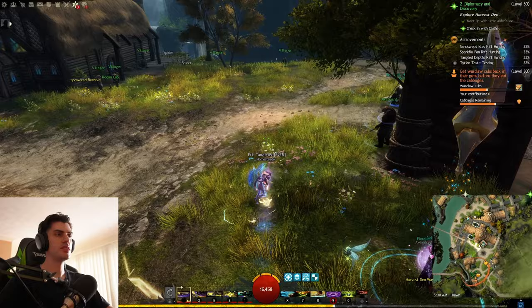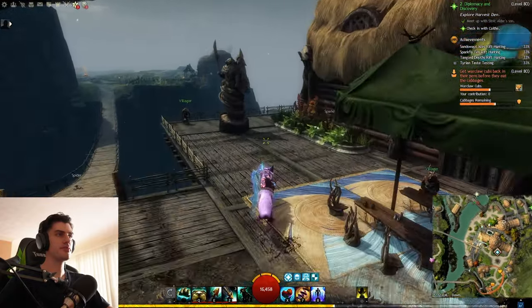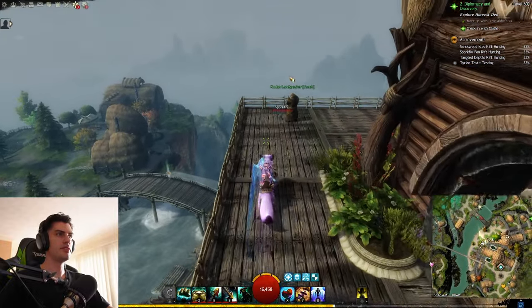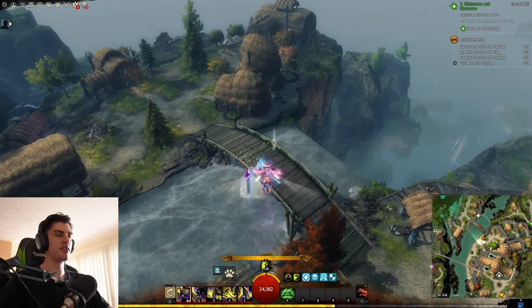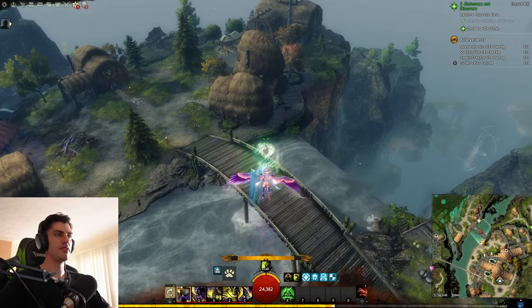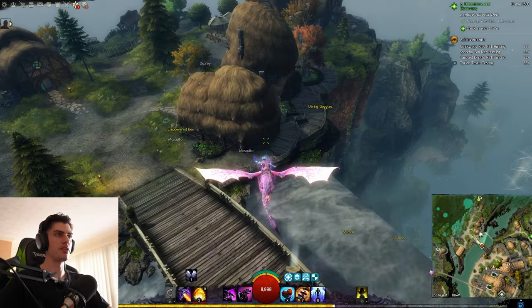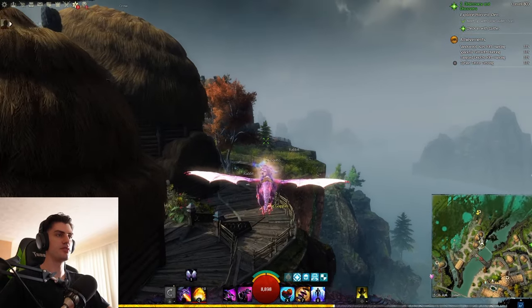Now we take our Journeykin across, over here down to Lowland Speaker, and then just kind of jump off here, glide down or fly down on your Skyscale or whatever flying mount you want to use. And there it is — the diving goggles right there.